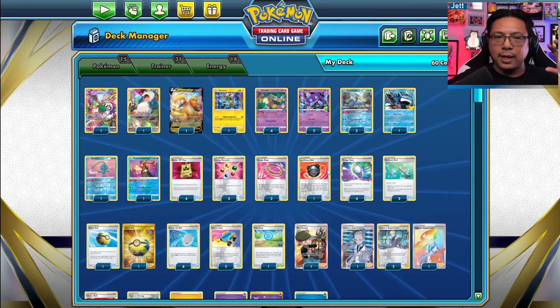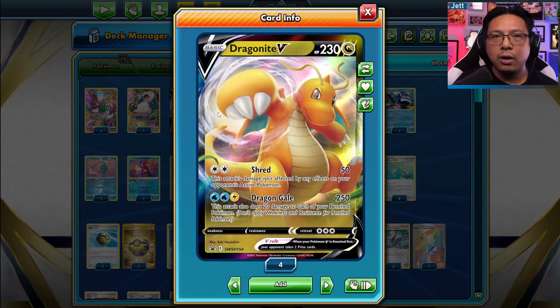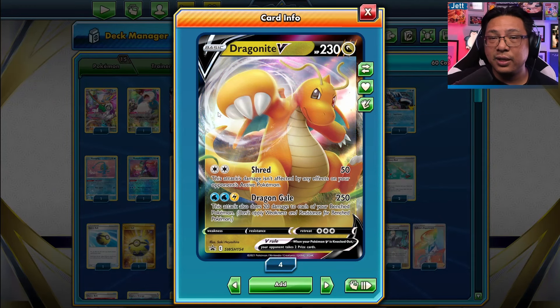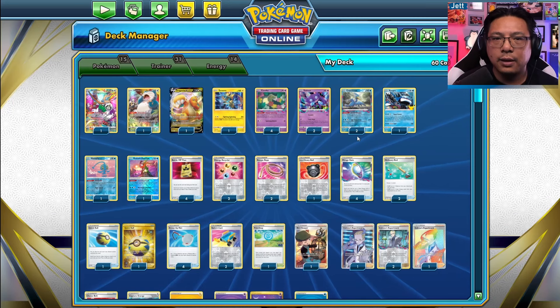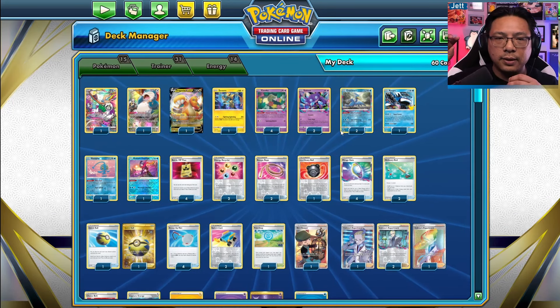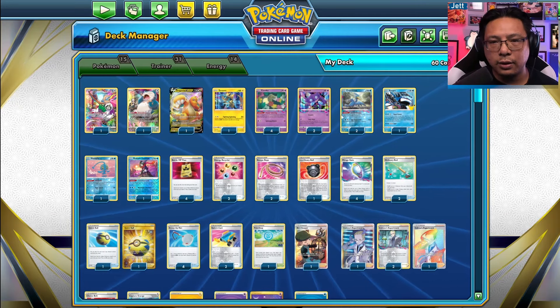It's cool to be able to have Dragonite in a deck because we hardly ever see this card in play. I will say, however, this is a very tough deck to play. There's a lot of things to manage on top of the basic Lost Zone stuff — getting 10 cards in the Lost Zone, using Cramorant to get the early attacks, plus using Sableye to clean up the mess.